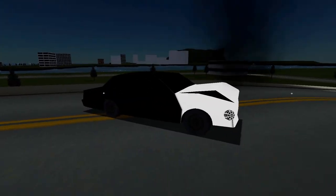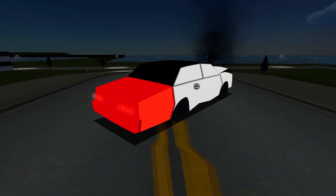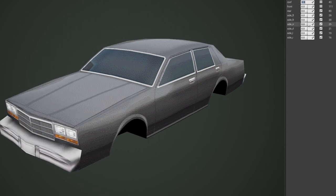The white color represents a fully damaged body part. But textures alone aren't enough to create a convincing damaged car look. Therefore, I'm also using several morph targets to deform the body.